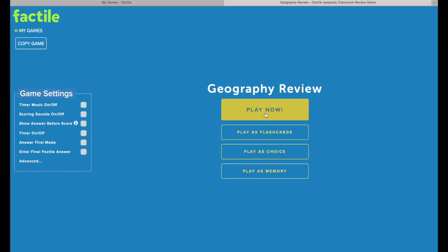On this screen, if you have a pro subscription, you'll see all of these options for play. If you don't have a pro subscription, these options will just be grayed out. To continue opening your game, press the Play Now button.